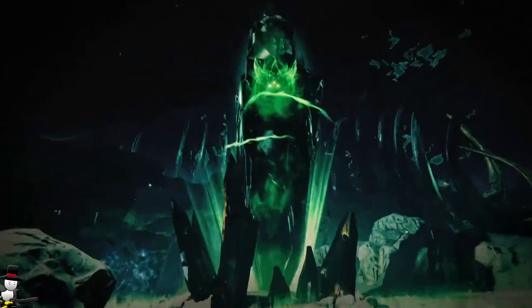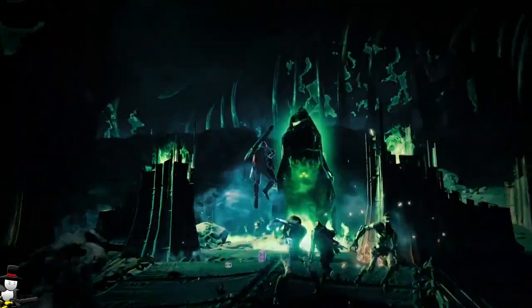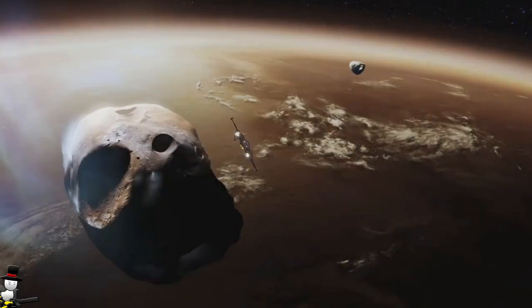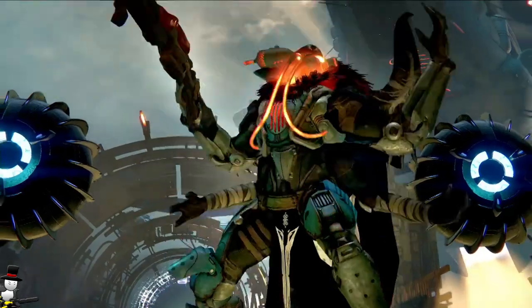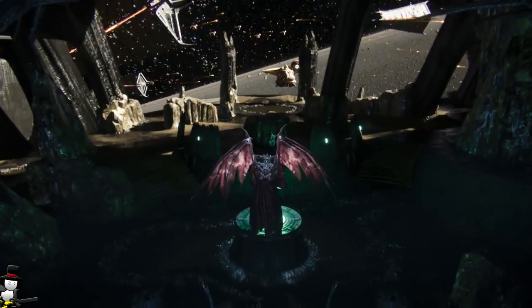Last but not least, Taken Thralls — they can teleport short distances to frustrate attempts to pick them off easily. Think about this in a Nightfall with Light Switch active and a bunch of Thralls running at you that can randomly teleport and hit you from behind and kill you. That sounds ridiculous, but I am super excited for all these enemy types.